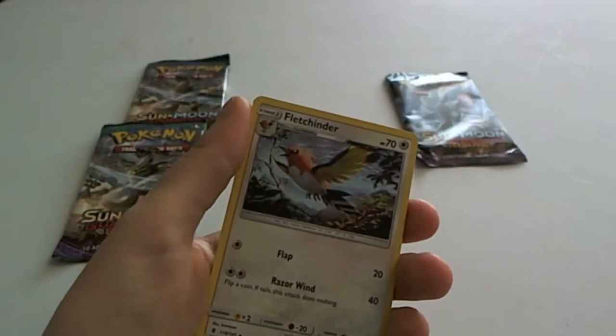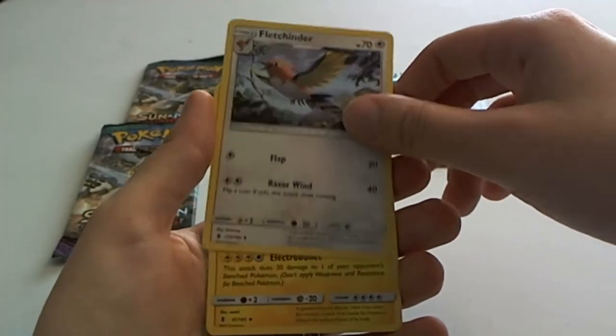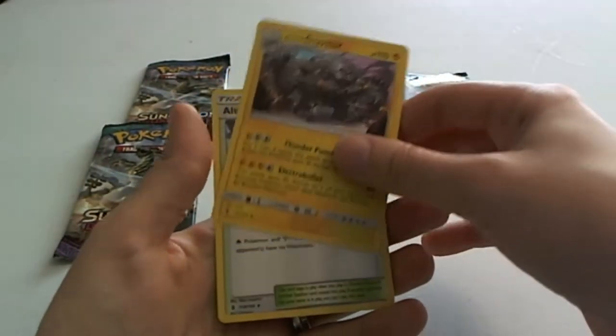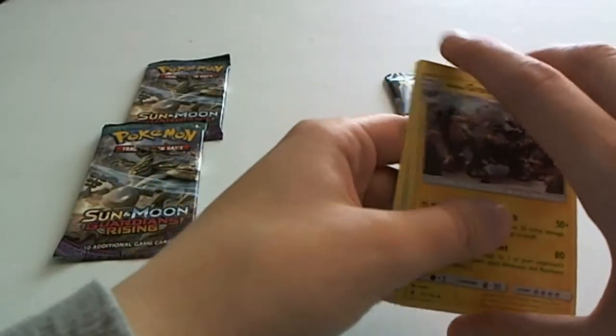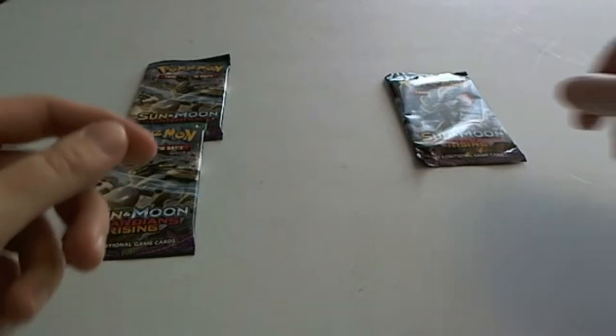Energy card. Fletchinder. Mothim. Alolan Graveler. And Altar of the Moone. My favorite Pokémon. Alright, next pack.